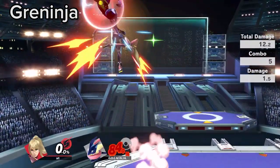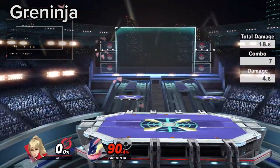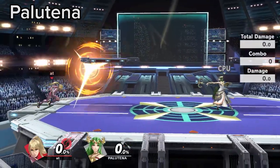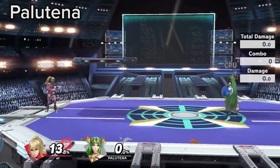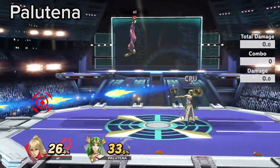Greninja's fall speed and light weight force him into horrible tech chase scenarios because his rolls are terrible. If Palutena commits to auto reticle or explosive flame, Zerosuit can true flipkick punish due to both moves having long cooldown frames.